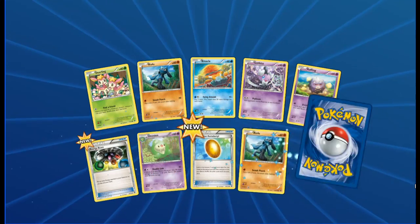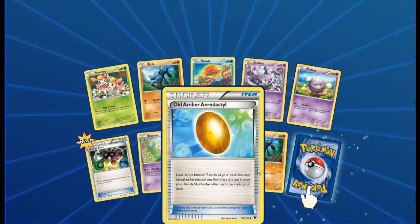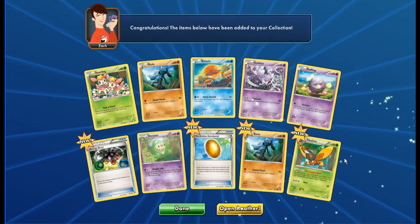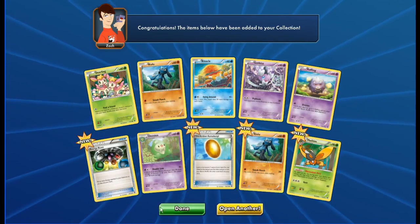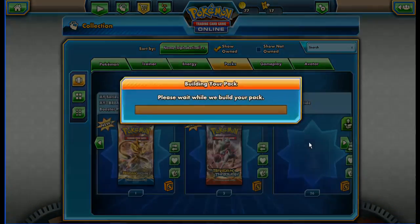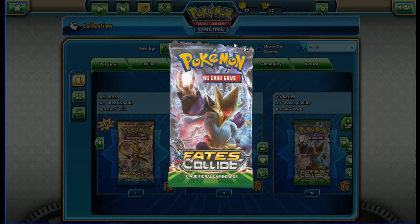Next pack: Deerling, Riolu, Binnacle, Gothita, Cofagrigus, Energy Reset, Duosion, Reverse Riolu, and our rare is a regular Mothy. Really loving these XY sets — getting back into it after so many years, it's nice to see these upgraded arts.